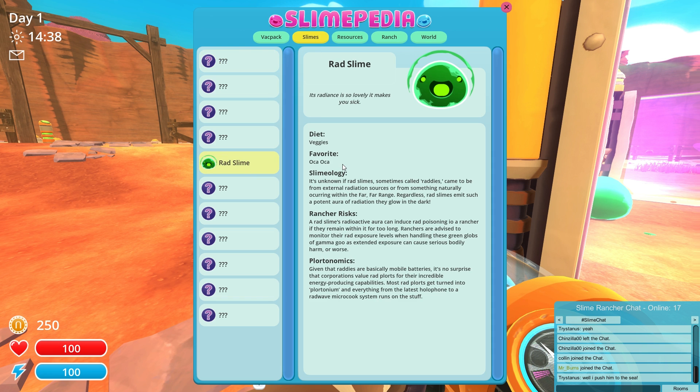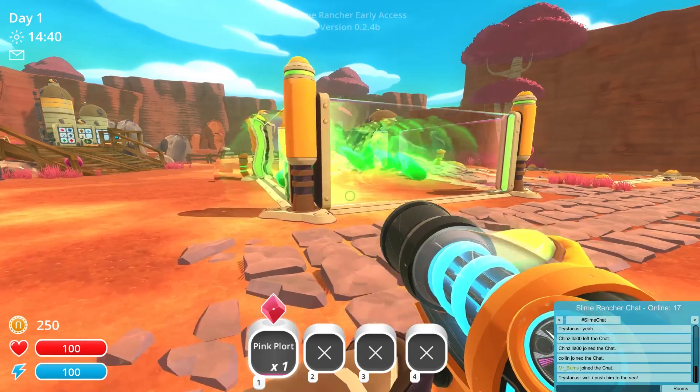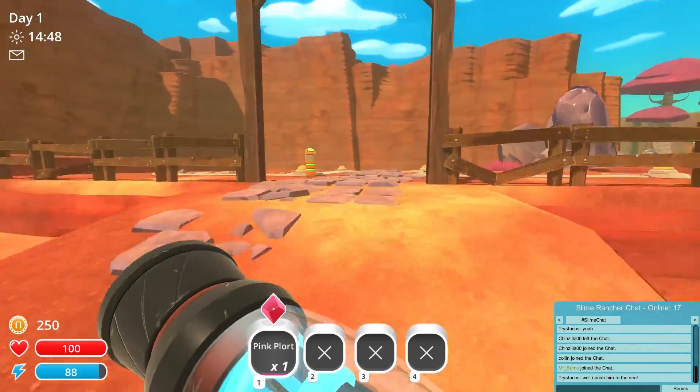Its favorite food is the oka oka — I don't think we have any of those veggies. There's some called raddies but they eat veggies. It's unknown if rad slimes — sometimes called raddies — come from external radiation sources or from something naturally occurring in the Far Far Range. Regardless, rad slimes emit such a potent aura of radiation they glow in the dark, they can give us rad poisoning, they have gamma goo, and their plorts are used in batteries. Pretty nifty! I kind of hope they don't combine yet because I want to see what they do on their own.